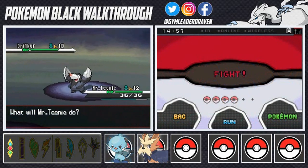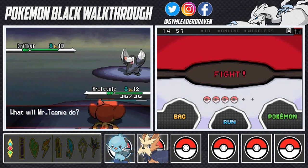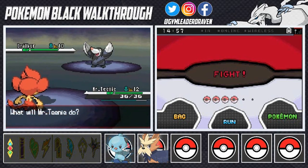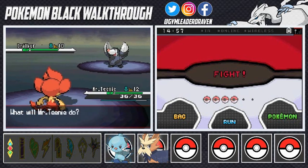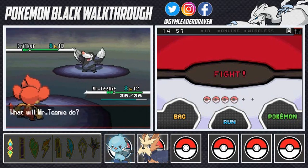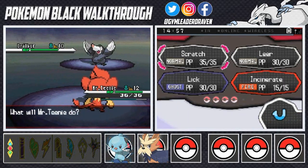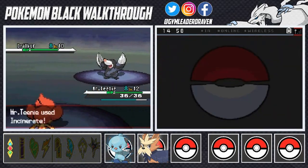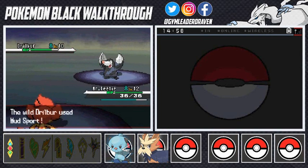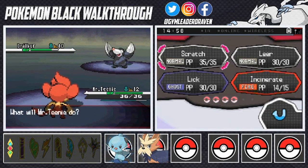The next Pokemon on our list is Drillbur — it took us quite a while to find this guy, about almost an hour. That's what happens when you forget to buy Repels trying to find this guy, and we also kept finding crystals and stones instead. The only way you can get Drillbur in the cave is if you see a puff of smoke, which means it's either Drillbur or Drilbur variants. Let's try to capture it — I'll use Incinerate to weaken it.